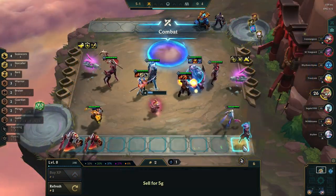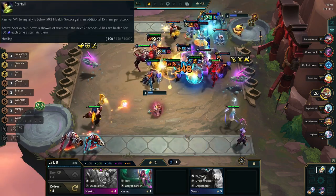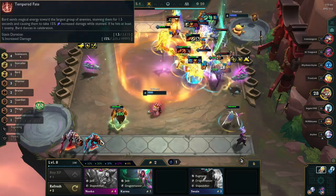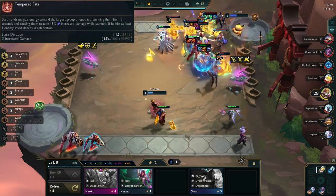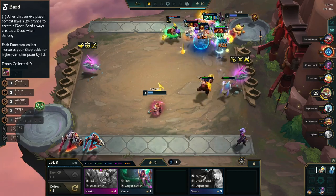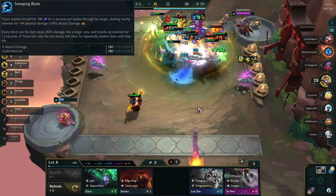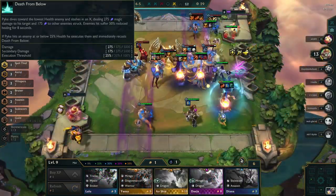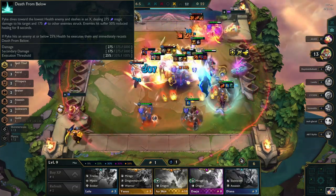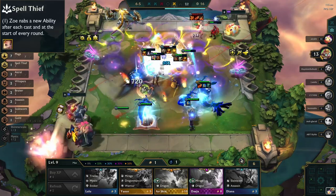Excluding dragons, there are five legendary units: two damage carries and three utility. Soraka passively gains 15 bonus mana per attack if any ally is below 50% HP, and her cast summons a star that heals allies. Once per combat, Soraka heals the tactician upon her first cast. Bard stuns the largest group of enemies and increases the damage they take. Bard and allies have a chance of dropping a chime, each adding 1% to your shop odds for blue, purple, or gold tier units. Yasuo shields himself, dashes through his target, and slashes nearby enemies for physical damage — every third cast deals 2.5 times damage, hits a large area, and knocks enemies up. Pyke slashes the lowest HP enemy, dealing magic damage to his target and nearby enemies, reducing healing by 50% for 8 seconds, and enemies below an HP threshold are executed. Zoe changes her spell after every cast or at the beginning of each round.